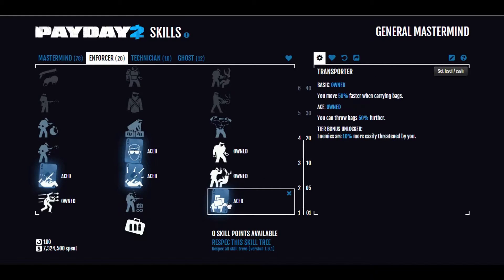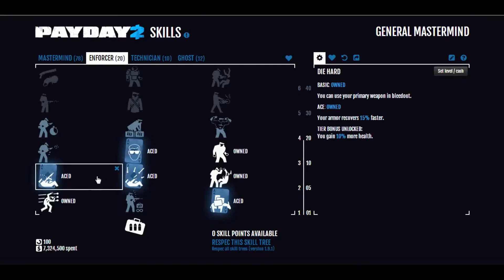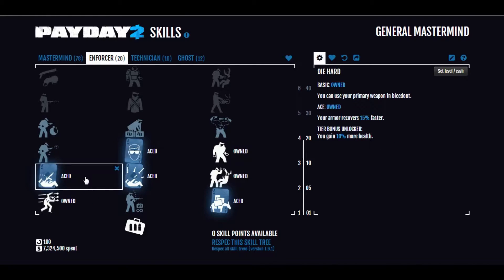So we have our Ammo Bag, of course. Aced Transporter, because it's a necessary thing — carry bags faster and throw bags farther. We have Oppressor Basic just to get to the next tiers; that makes you more effective at threatening enemies with loud weapons, though it doesn't do a whole lot. Die Hard Aced, so your armor recovers faster and you can use your Primary in Bleed Out. You'll likely not use your Primary in Bleed Out, but faster armor recovery is always important.